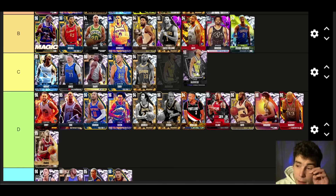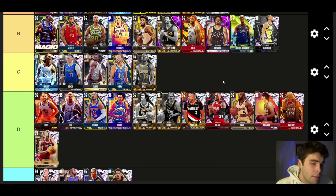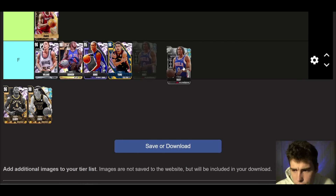Tyrese Halliburton up next — Pink Diamond Tyrese really is not bad. B tier. I'm on record for saying I did not like the Diamond Tyrese Halliburton at all, but Pink Diamond Tyrese was definitely a step up. Opal Tyrese can definitely play if you have him. B tier is the right spot — I just don't know if I can get behind going higher, but he's a fine card you can pick up and have some success with.